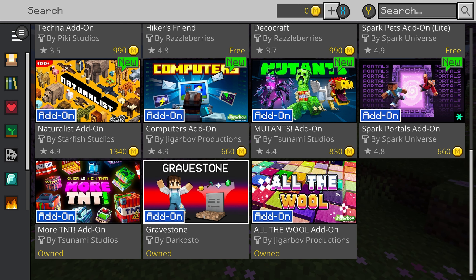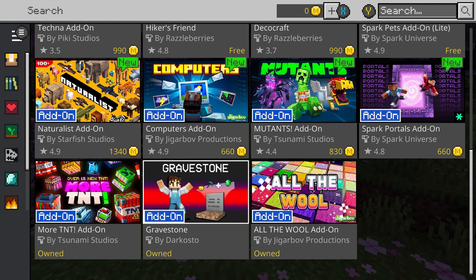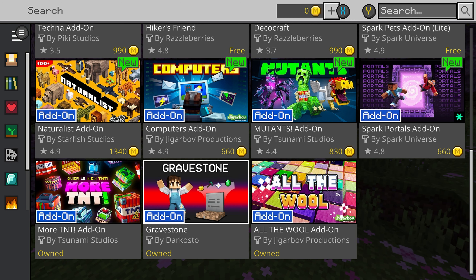We have Gravestone, which is a very popular add-on that I know of. This is the only add-on I really truly know about. It's an add-on where if you die, a gravestone is dropped — it's like a box, but it doesn't get destroyed. I think it's only destroyed if somebody picks up the loot or you pick it up.